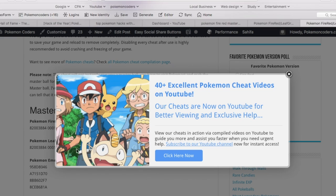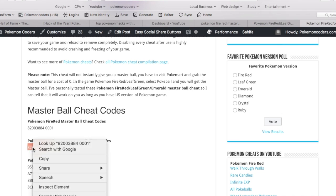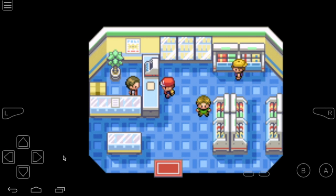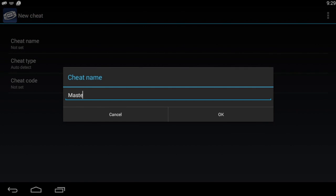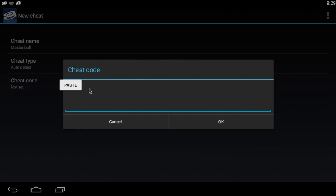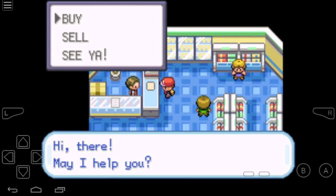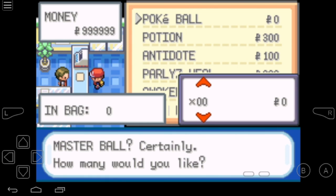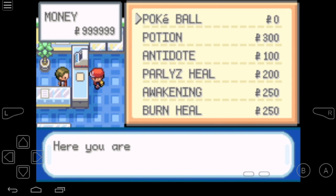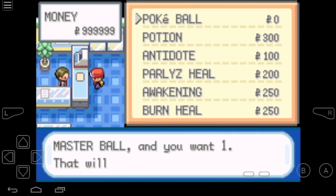I will head to my site and check the cheat for this. By the way, the Fire Red and Leaf Green games share the same cheat code. I will enter the cheat code in My Boy on Leaf Green. The name will be the same — Master Ball — press OK, enter the cheat code, and the cheat type will be the default one. The cheat is a bit weird because it shows Pokeball, but what you get is a Master Ball.